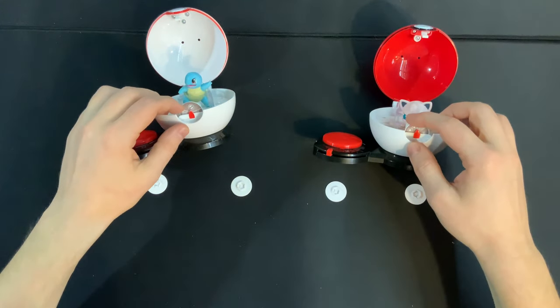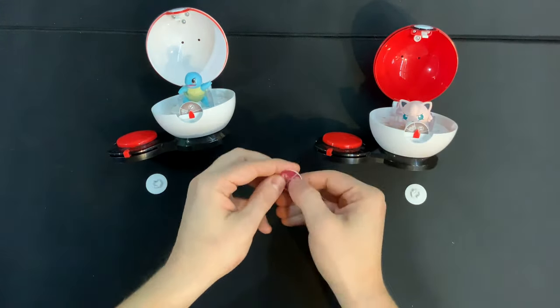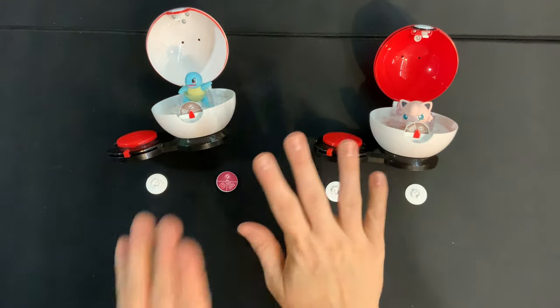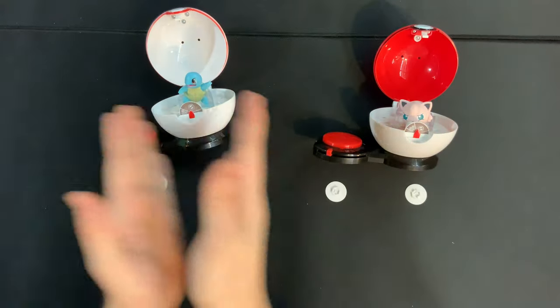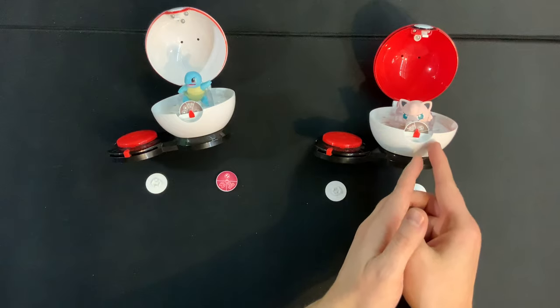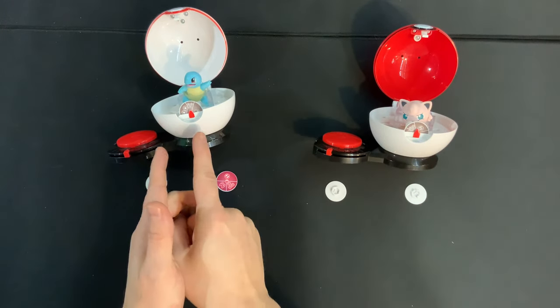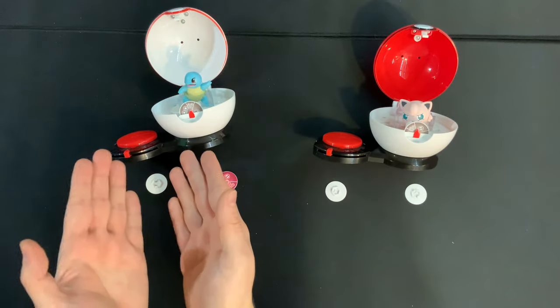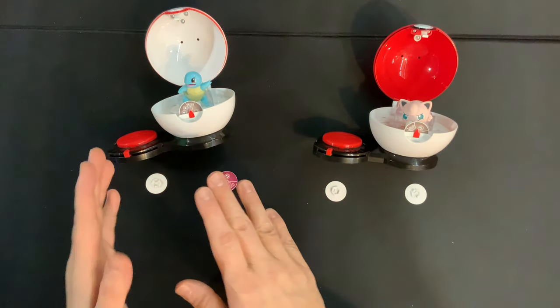The other major symbol we need to talk about is the cancel symbol, which you'll see quite frequently. If anyone lands on the cancel symbol, that means they are going to cancel out their opponent's attack. So let's say Squirtle was doing three damage and Jigglypuff landed on cancel — Squirtle's three damage would not hit Jigglypuff, and Jigglypuff isn't going to do any damage either because all they did was cancel the incoming damage.